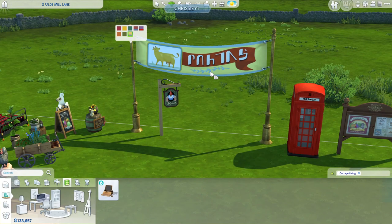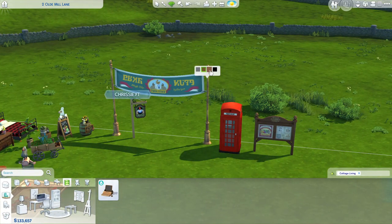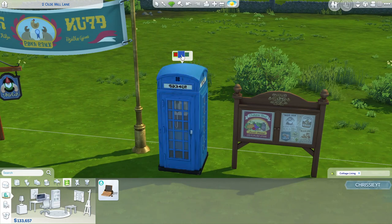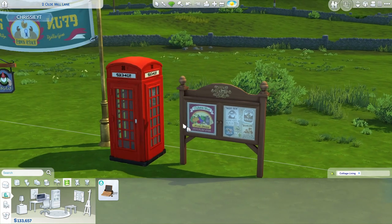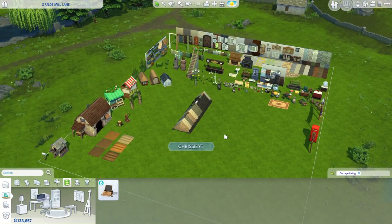We just have a few signs as well — more of a community lot build type thing. We have a matching post, a community lot sign, a decorative phone booth you can't actually interact with, and the community information sign for Henford-on-Bagley, similar to the information boards in Evergreen Harbor. And those are all of the regular build-buy items.